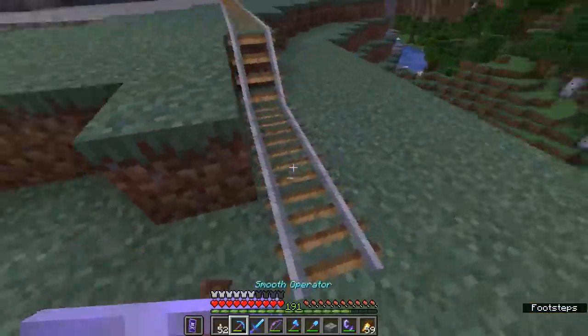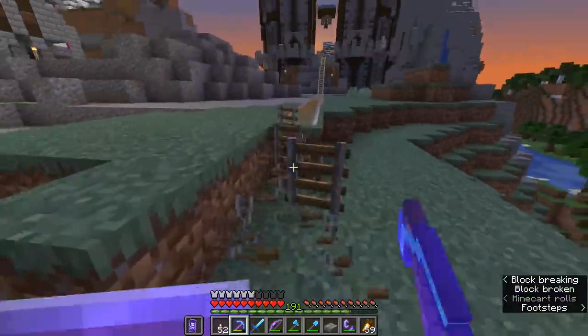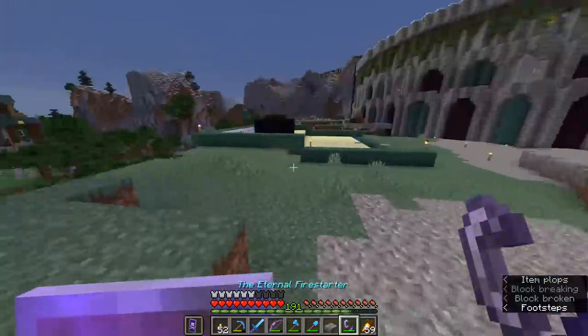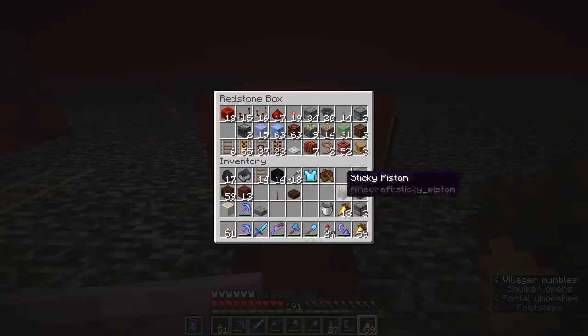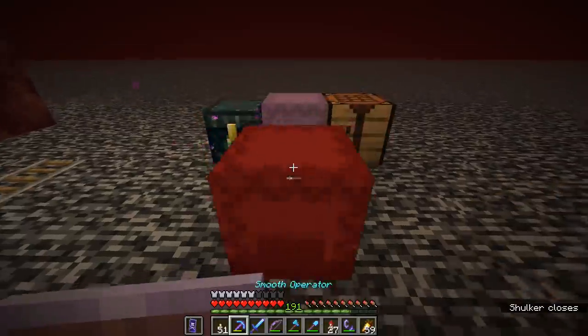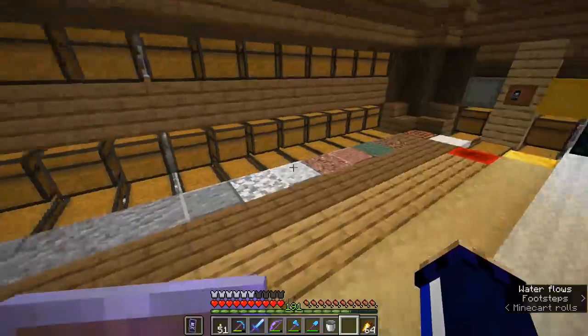I need to put some of this stuff away, and unfortunately it seems like I have left my redstone box on the nether roof, so we're going to have to go and rescue that. Put some of this stuff away — thank goodness it wasn't all the way over at the Woodland Mansion portal, because that was going to be a bit of a trek. We can pop the dispensers and stuff in here as well, and yeah, time to bring this stuff back to the overworld.